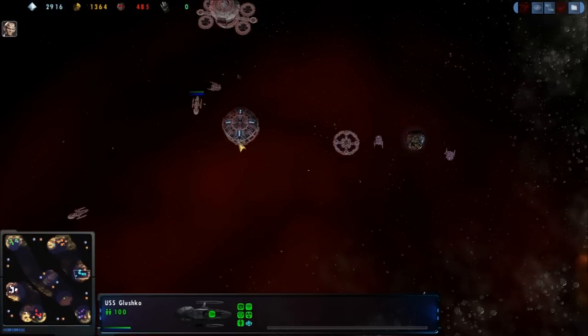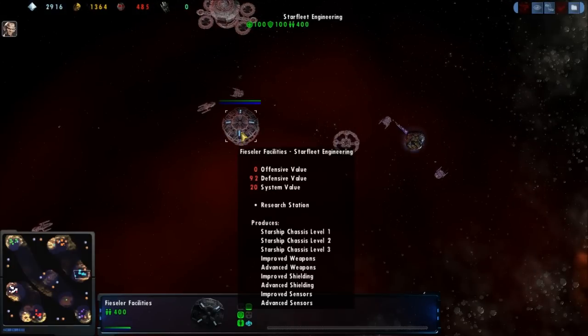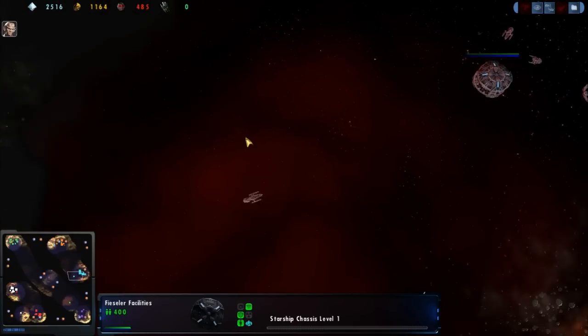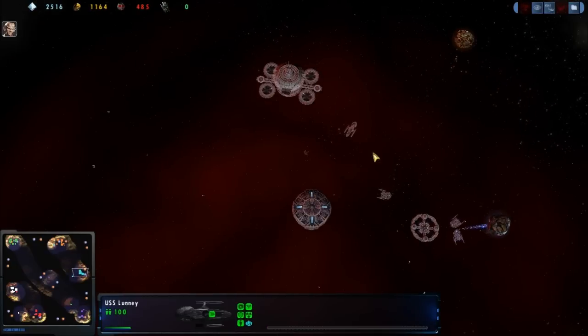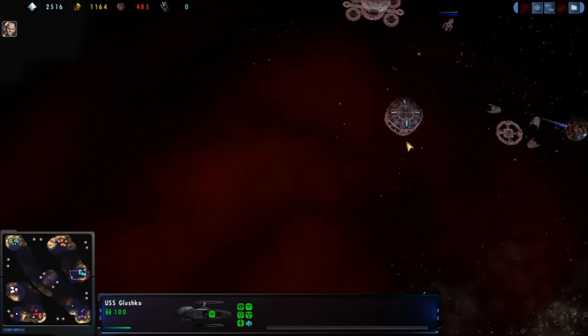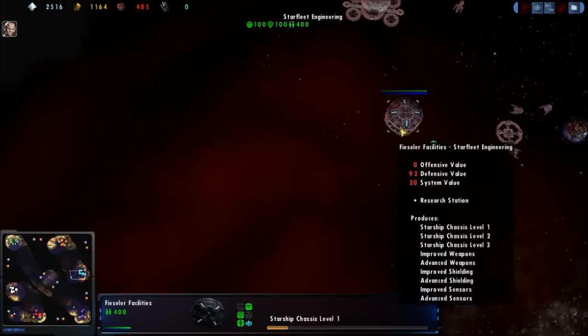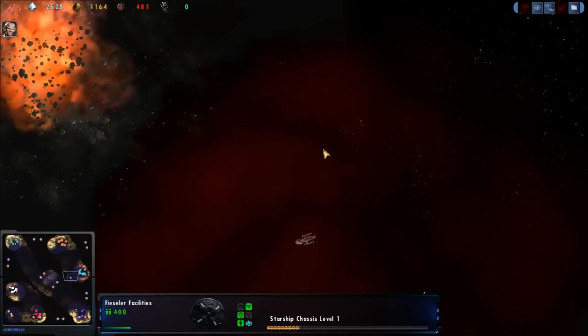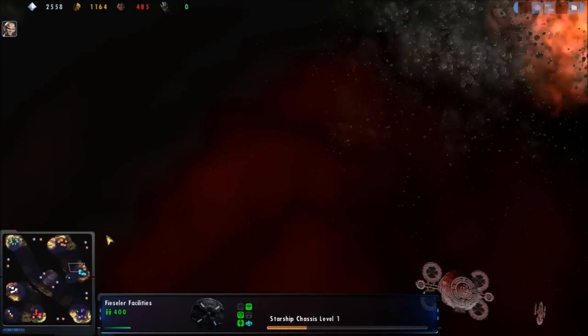We see pretty standard Starfleet Engineering here for Zweistein. Expecting a yard up very shortly - this is going to be Chassis Level 1, which it is. That'll give them access to the Monsoons and the Intrepid, both excellent ships.